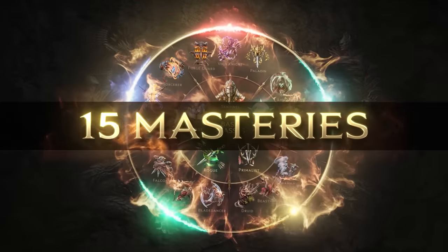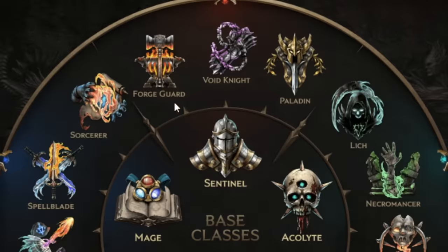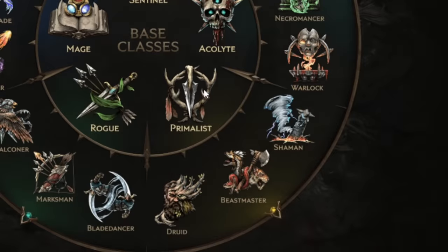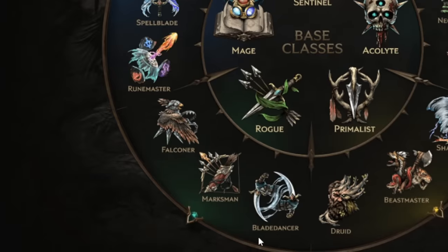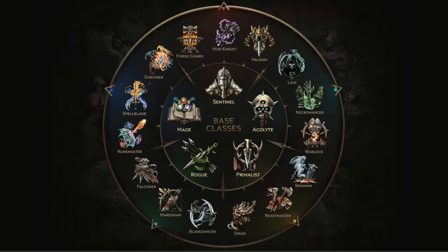On the topic of classes, we have those five original picks, and then you choose between their three main options. You have the Sentinel, who can become either a Forge Guard, Void Knight, or Paladin. The Acolyte will turn into either a Lich, Necromancer, or Warlock. The Primalist becomes a Shaman, Beastmaster, or Druid. The Rogue will pick from the new 1.0 class Falconer, or original options like Marksman or Blade Dancer. And the Mage will become either a Sorcerer, Spellblade, or Rune Master.